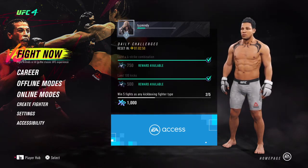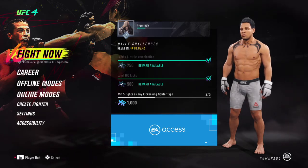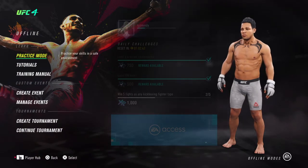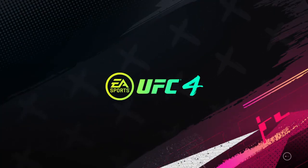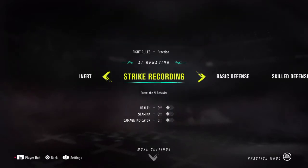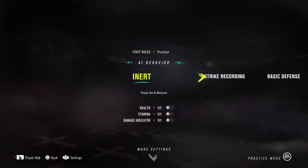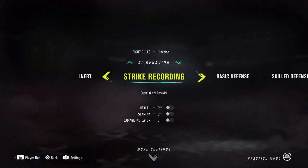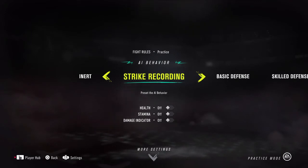From the main menu you need to go down to offline mode. From here you need to go into practice mode. From practice mode, open up your settings with L3 — this is on PS4 controller. Your AI behavior will initially be set to normal; you need to turn this over to strike recording.